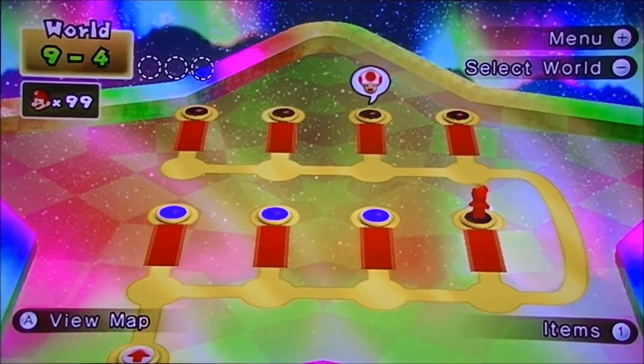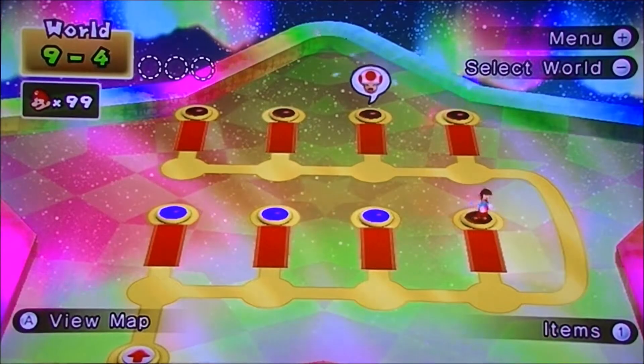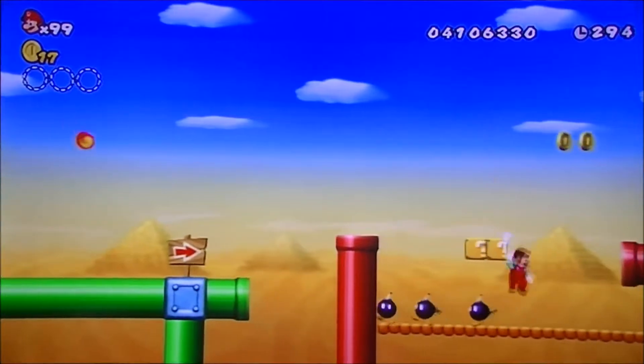Okay, 9-4. Let's bring out the ice flower because the propeller suit isn't that good on this level. This level is an auto-scroller with lots and lots of bombs.